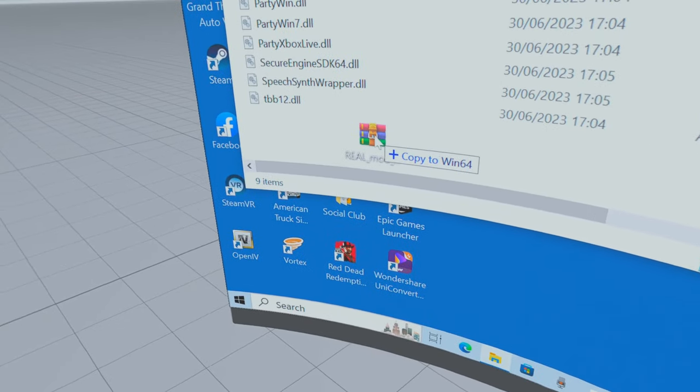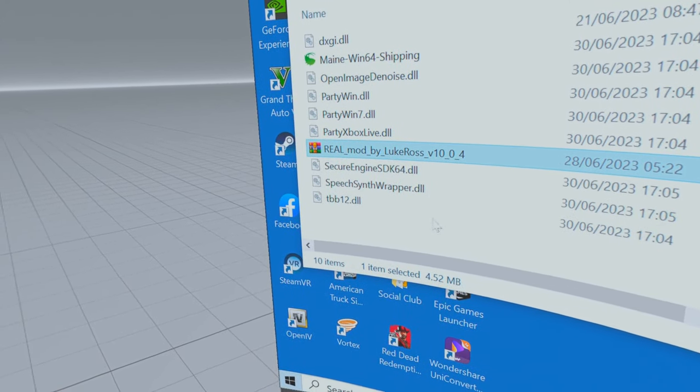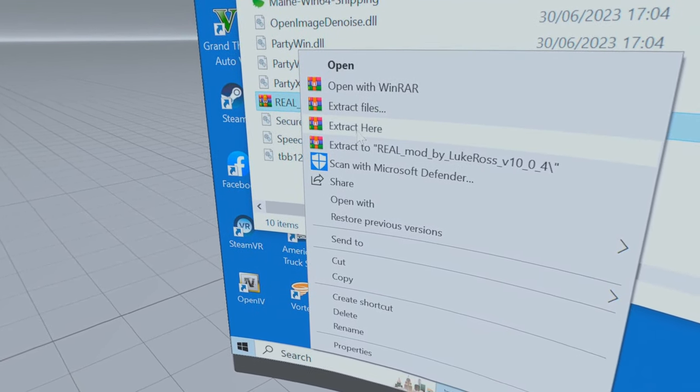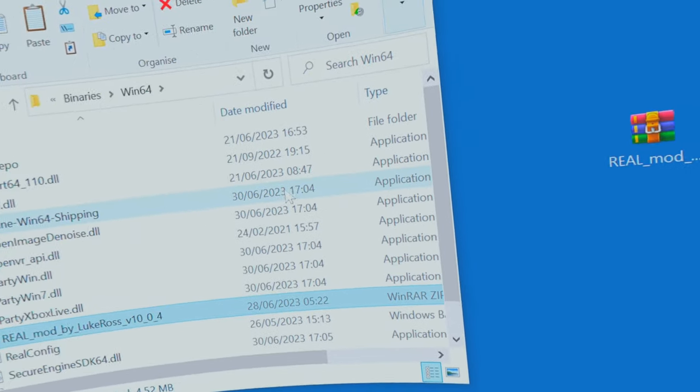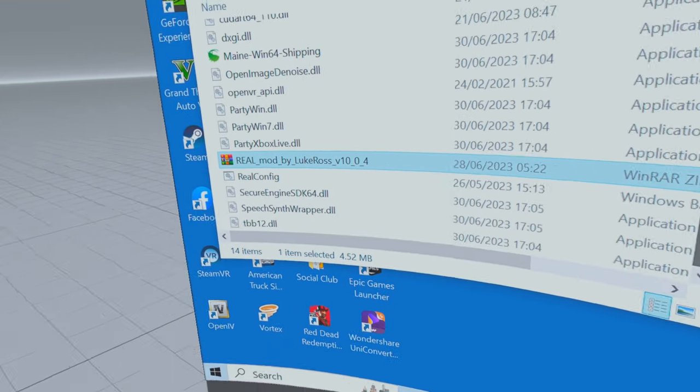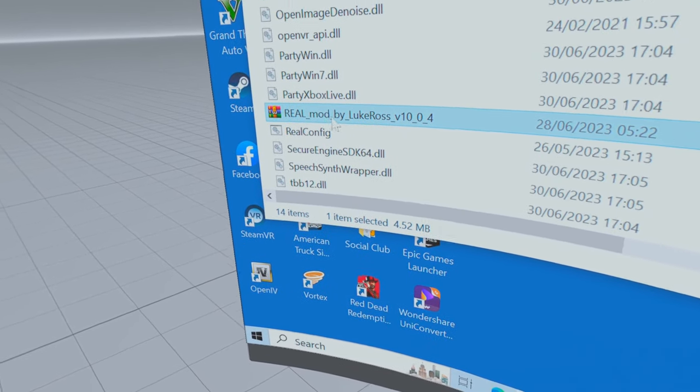Drag it over and just drop it there, then highlight it and select extract here. What it'll do is extract it right here, which is what we wanted it to do — which is brilliant.